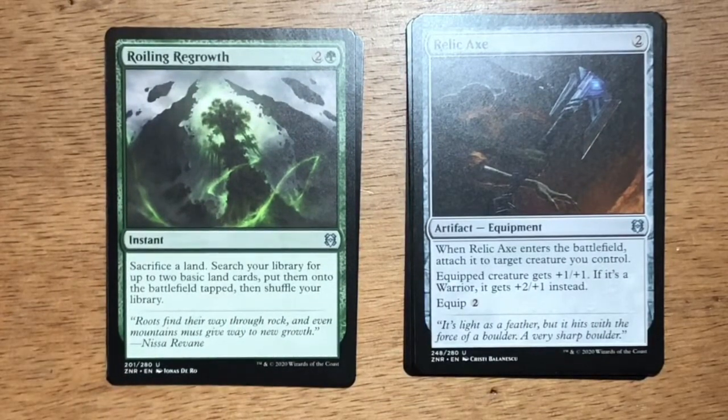Roiling Regrowth — three generic mana, two and a green, instant. Sacrifice a land, search your library for up to two basic land cards, put them onto the battlefield tapped, then shuffle your library. In a landfall deck, this card is a blowout. It allows you to do so many landfall shenanigans during combat. It's definitely a card you want to draft to put in your landfall-based deck.